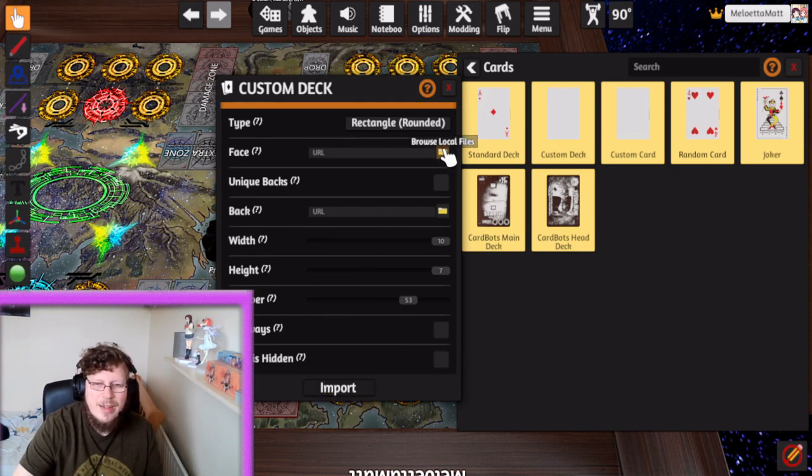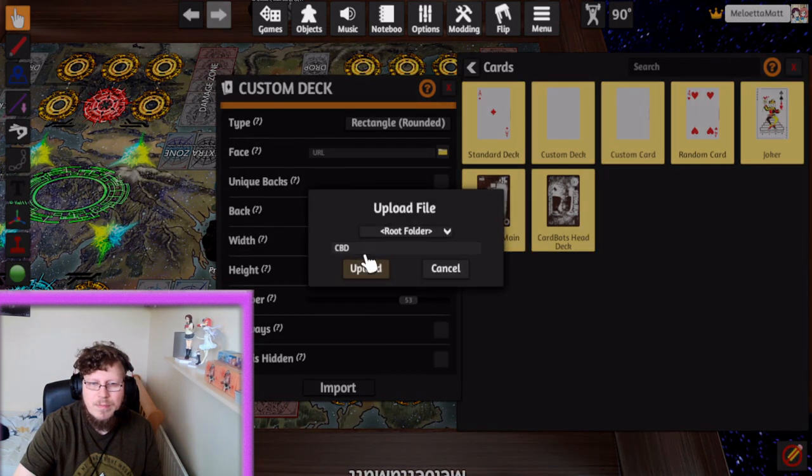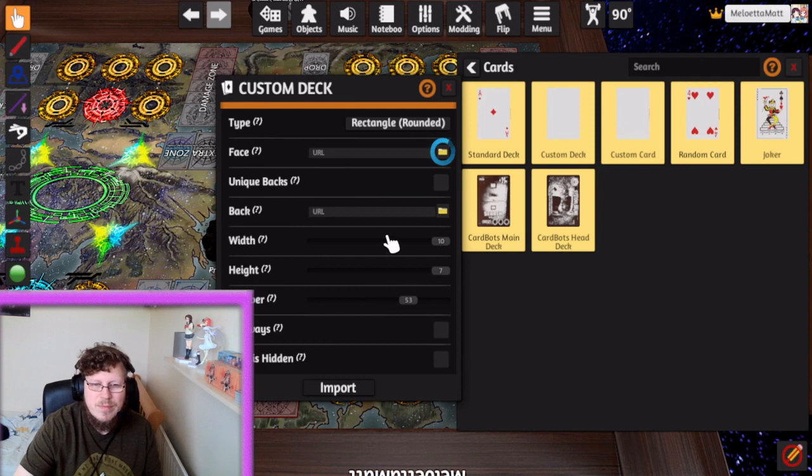It'll then pop up saying Upload File to Steam Cloud or Load from your Local Disk — you want Cloud, especially if you're doing multiplayer. In our situation we'll always click Cloud. It'll then ask where you'd like to upload the image — just leave it as Root Folder and click Upload. It then starts whirring — this is it uploading to the cloud. It'll stop whirring once it's done.